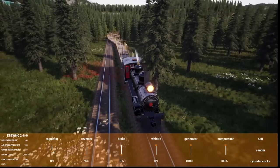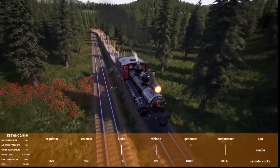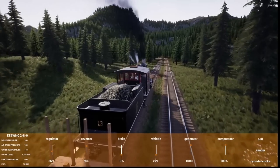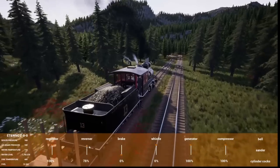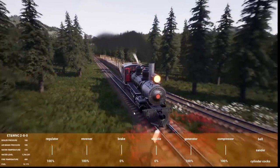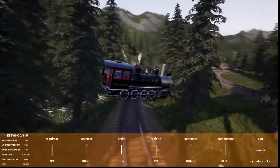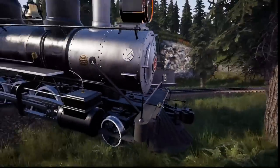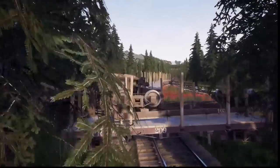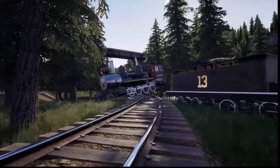We're splitting the train — cutting the last seven cars off, shoving in, then pulling back out so you don't have to run around the train. We count out seven cars, and the other half heads to the smelter for beams. 'I promise not to derail while I'm away.' 'I doubt that, good luck.' The question is— oh, did you just derail? Yeah.